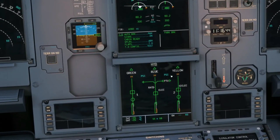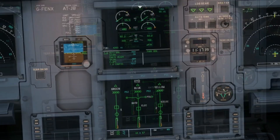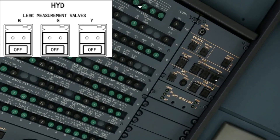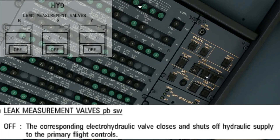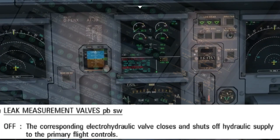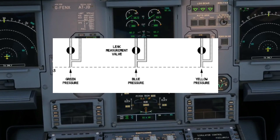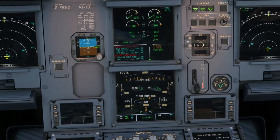The ECAM won't freak out — it'll only give you a notification that the associated green circuit breaker has been pulled or tripped. It's not critical; you just won't have any pressure input data showing on the hydraulics page, unlike a dual hydraulic failure where you'd be hearing a lot of chiming and ECAM warning messages. Amir already noted that the leak measurement valves — the LMVs — should display 'off and press.' When you turn off the LMVs, that's when things get serious, because you're switching off the valves and stopping the hydraulics from pressurizing the flight controls, as shown in the chart.